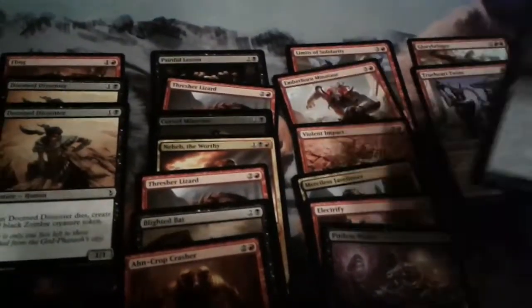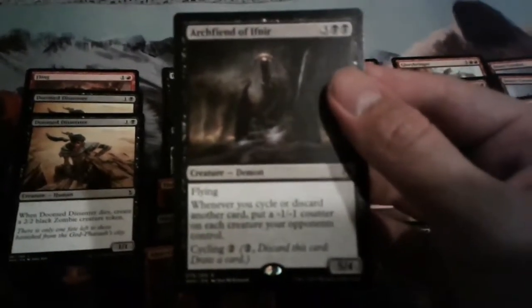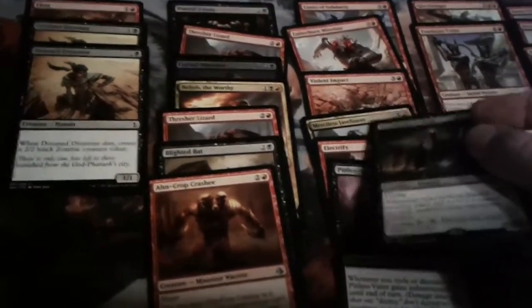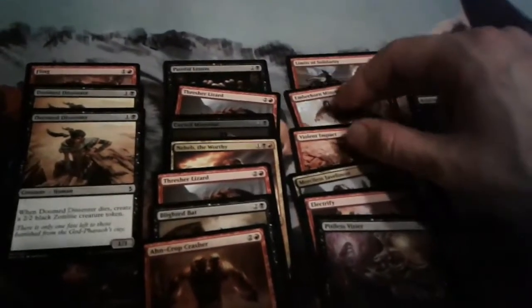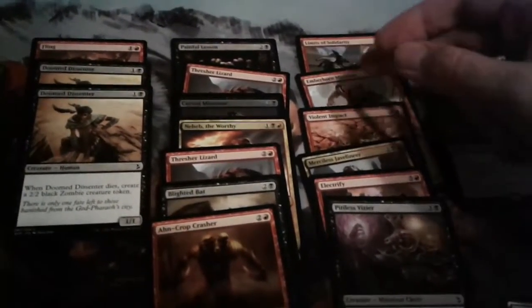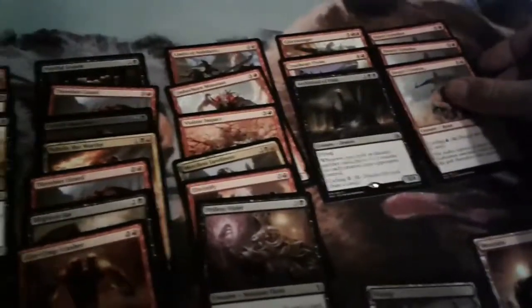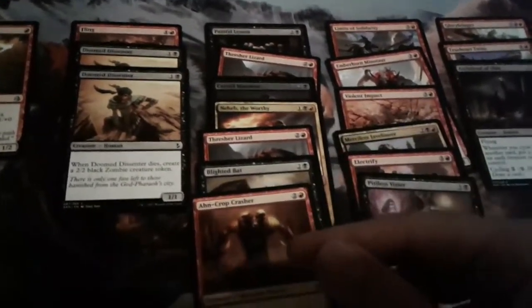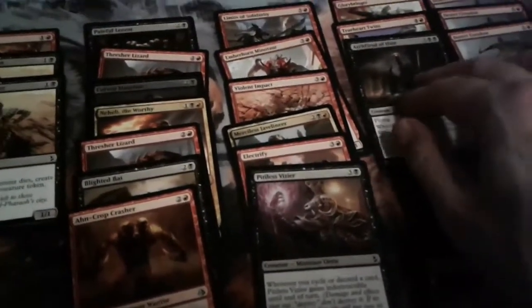Some of the other great cards — I also had Archfiend of Ifnir. So if you play this and you cycle a card, you put -1/-1 counters on all of their creatures, which is pretty gross. You can discard cards off the Minotaur — the Javelineer. You can also cycle a lot of the cards in this deck, like Limits of Solidarity, or Violent Impact which destroys a land or artifact. These Ceridons you can cycle too, so there are quite a few cards you can cycle. I usually did not want to cycle the Archfiend himself though.